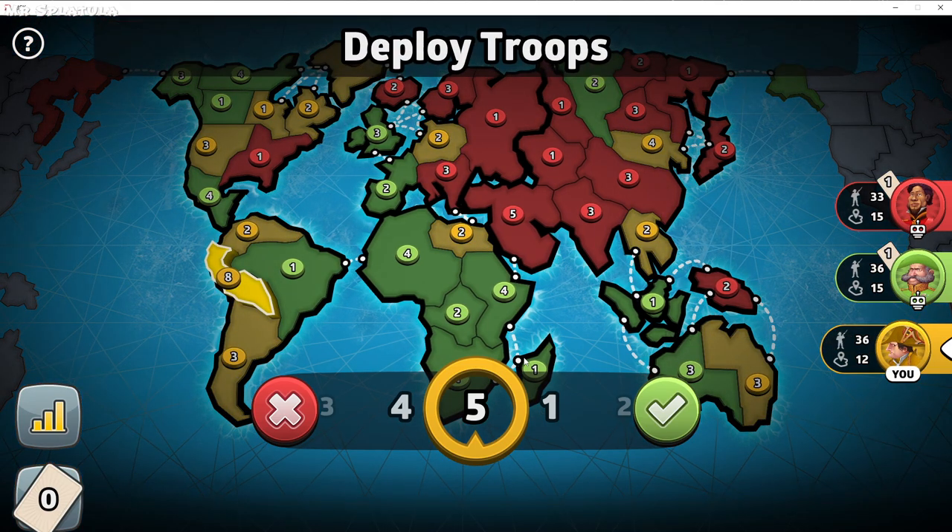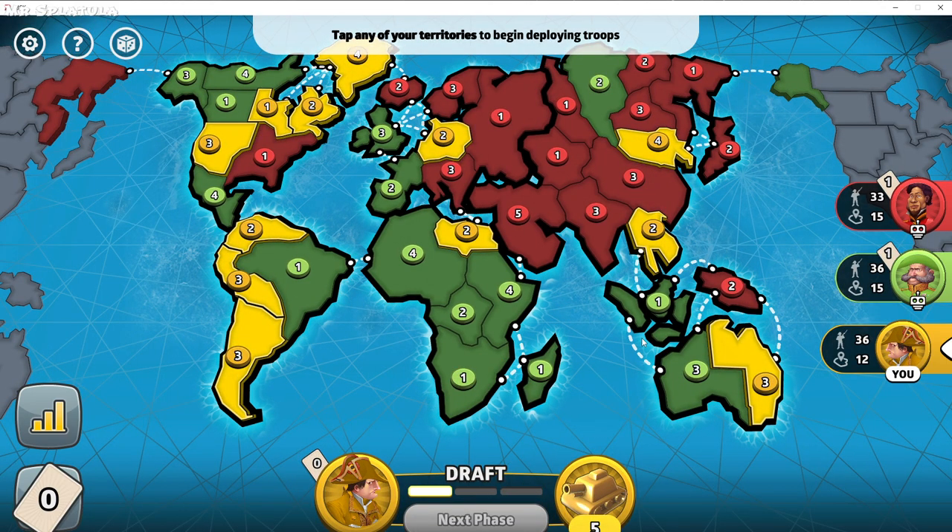You will notice that I get five troops to place. What determines the amount of troops you have to place? First, you get three for simply existing. Then you get troops for each three additional territories you hold over nine. I have 12 territories, which is three more than nine, so I get one additional troop. You also get troops if you are last in the turn order, since that is considered a disadvantage — you get additional troops depending on how many players are in the game.